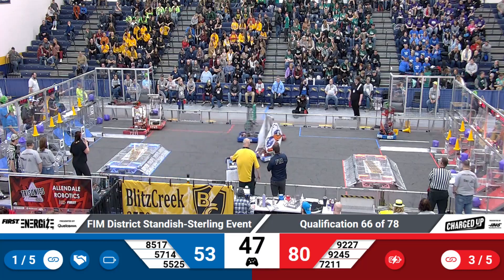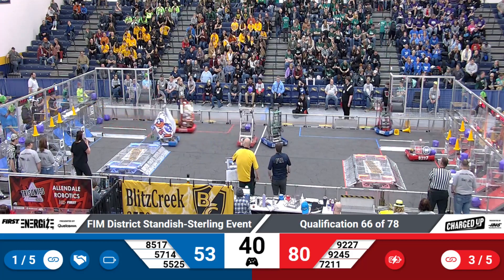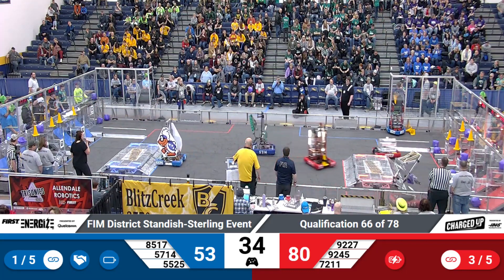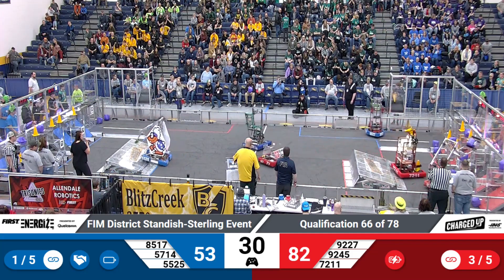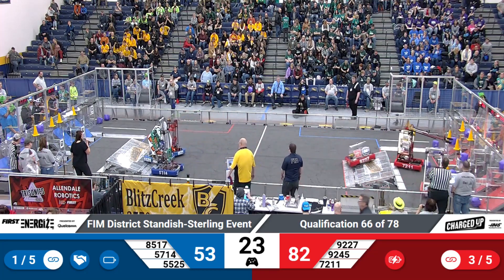Flying G's coming across with a cube. Lakers have a cube looking to come in and score for the red alliance. Flying G's place theirs on the bottom row. Lakers looking to place their cube up top — they get it, but it bounces down. Their teammate holds it in for them though. They drop their cube.